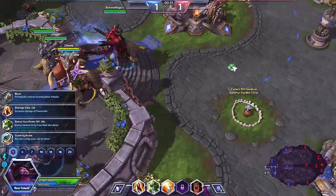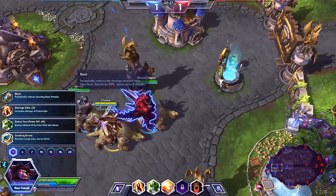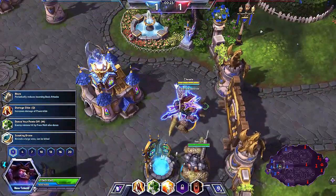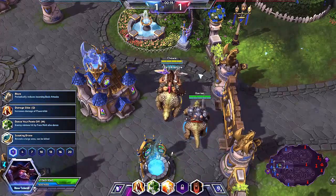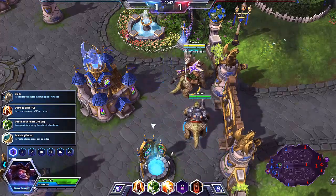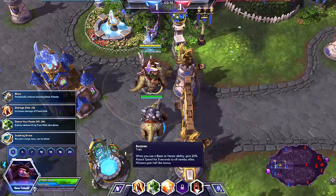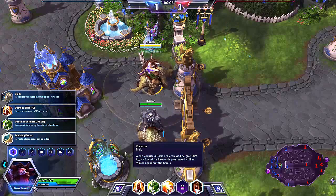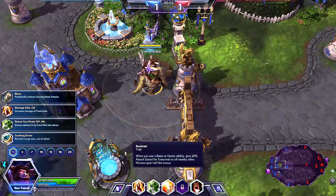Let's kick it off — it's time to do some ETC action. So what ETC is, he's actually a melee warrior. You could say he's almost like a tank, but he's more like an aggressive rockstar tank that's got an ability to CC a whole team. His trait is Rockstar — every time you use a basic or heroic ability, you give anyone around you in that aura a 20% attack speed increase to all nearby allies. Obviously any minions only get half of that.